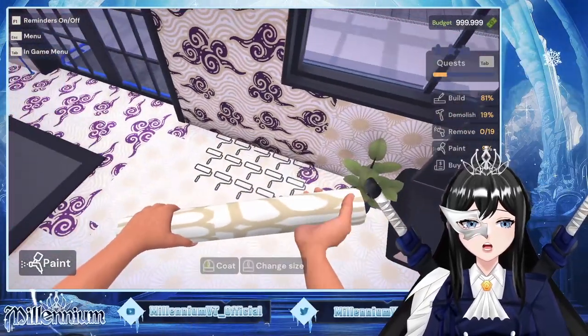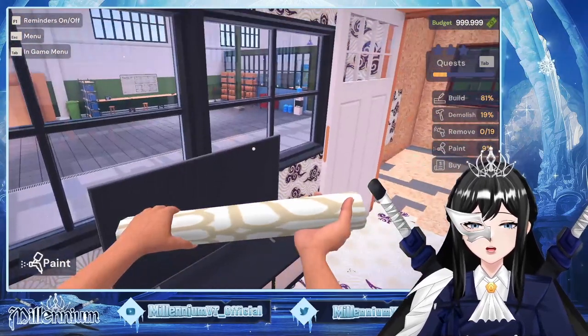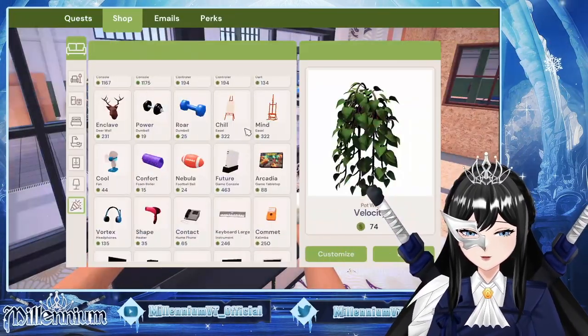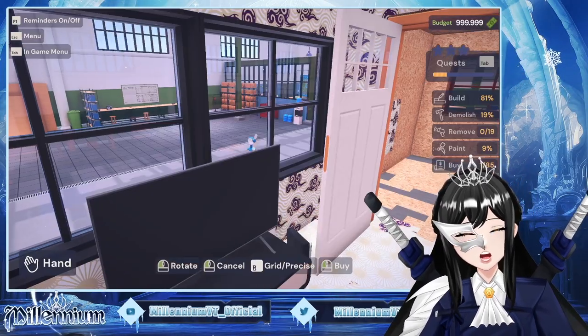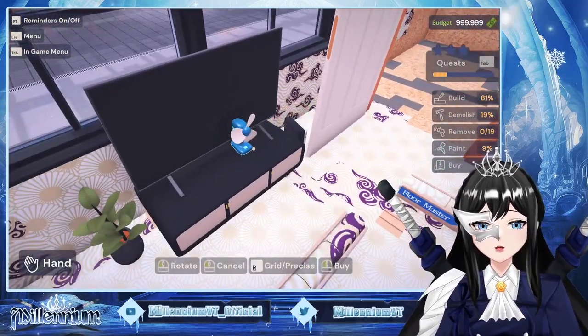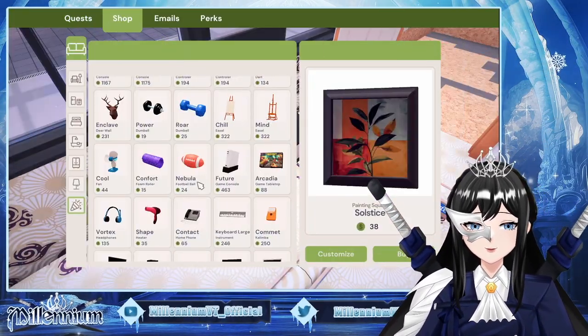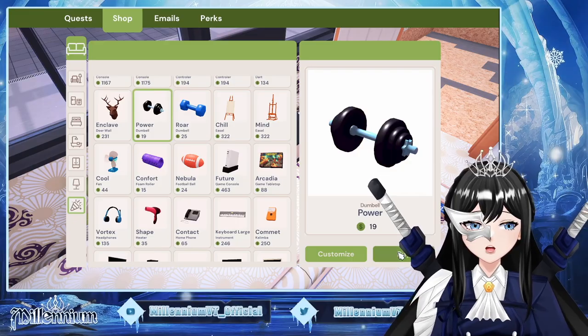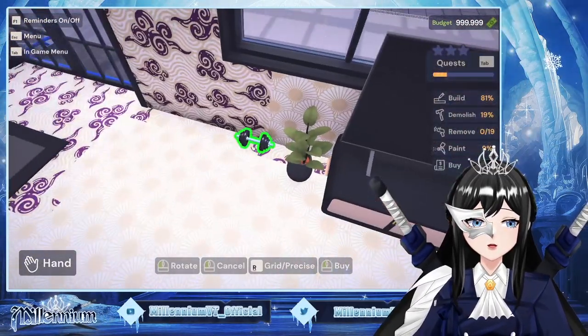Oh no, I put it on the wall — no no no no! Okay, let's put it in front of the television. You need a dumbbell — let's put it on the floor.